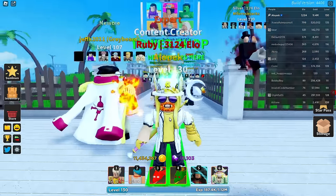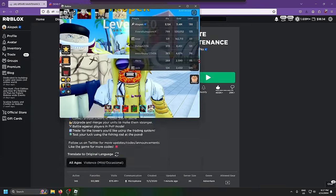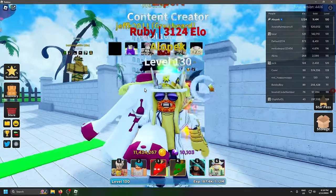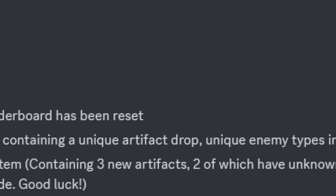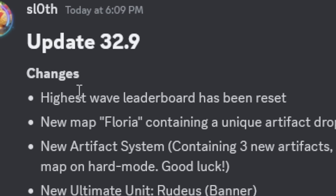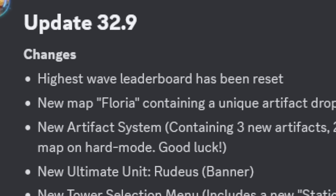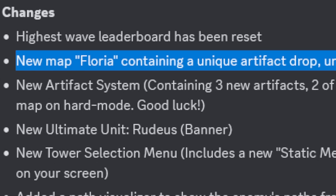Welcome to the new update on Ultimate Tower Defense. Let's check out the DMs from Sloss who'll tell us everything about the new update. There's a new code as well. The highest wave leaderboard has been reset - now you have to beat the new map Floria to get on it, so maybe we'll get on the leaderboard today.